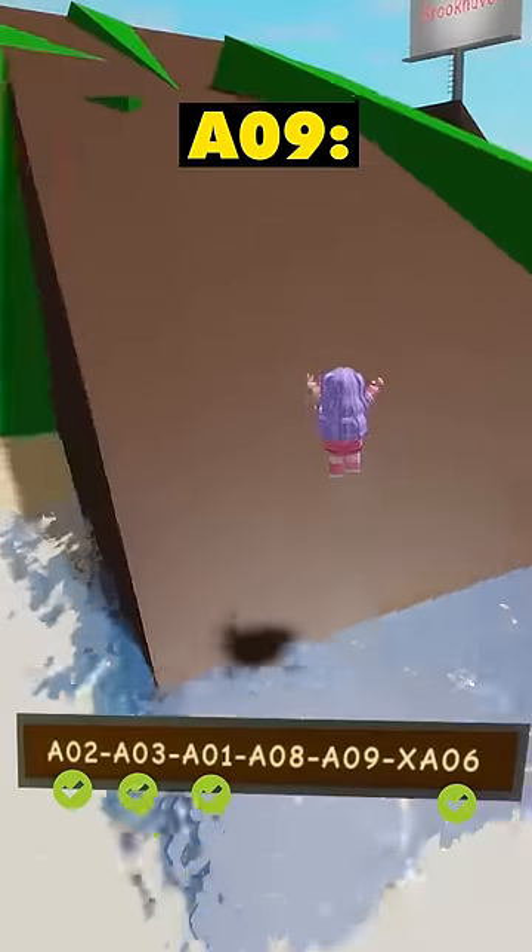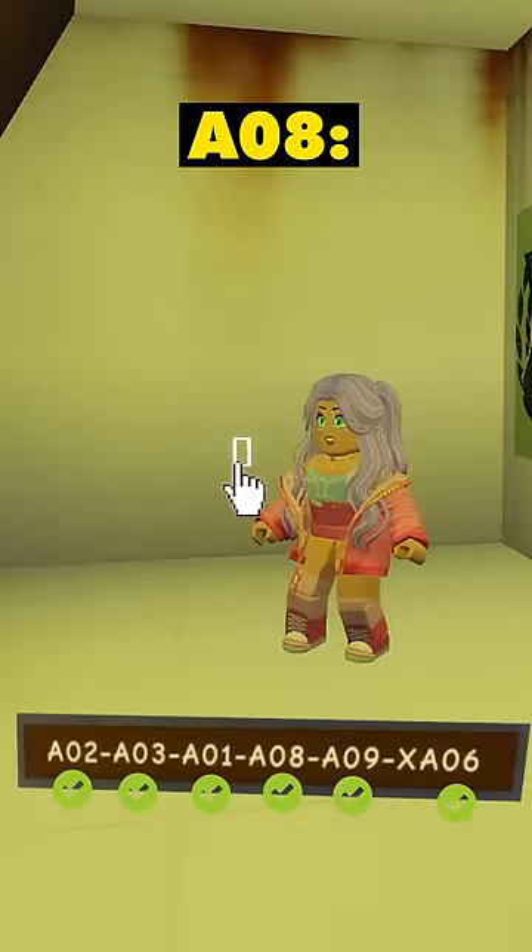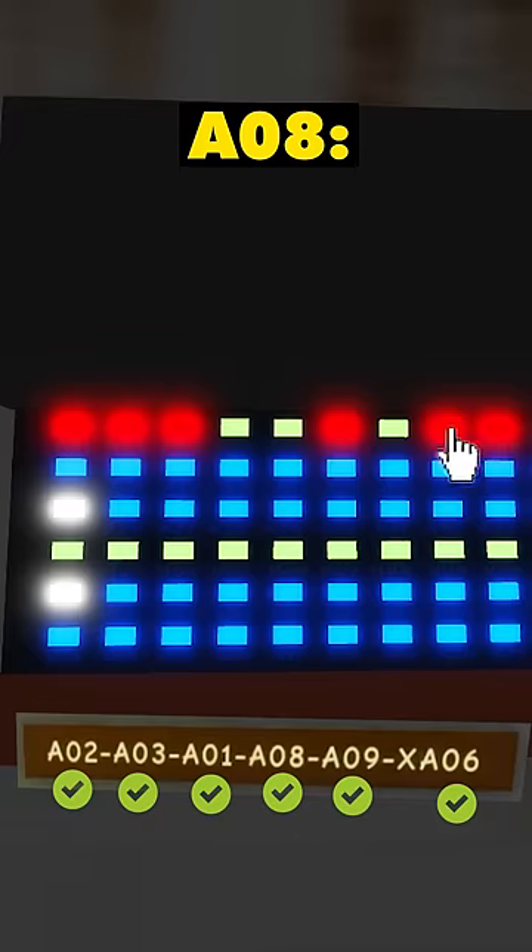For A09, come to Lake Madison and you'll see a camera here — click on it. And for A08, just come back to the agency and use the switch. Ta-da! All of them are turned on.